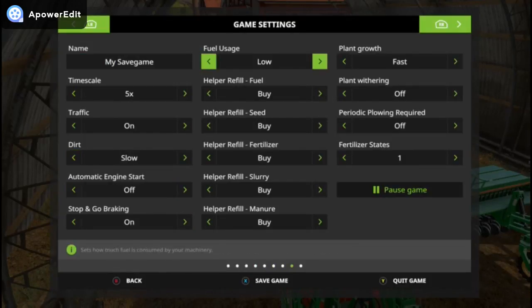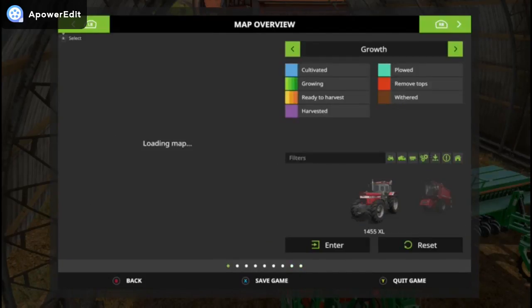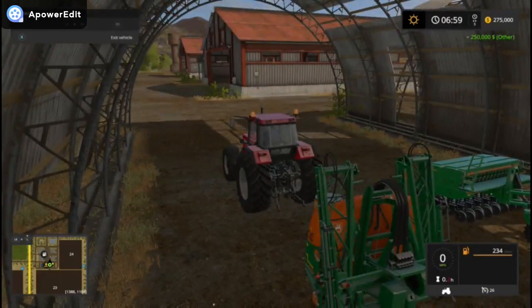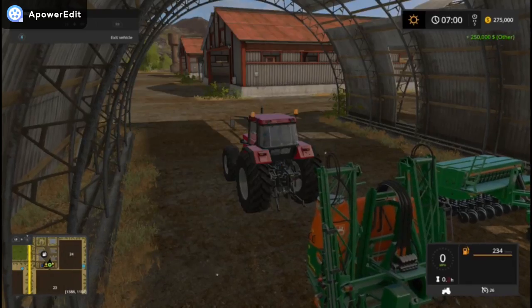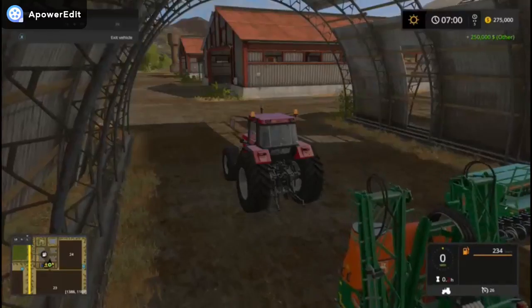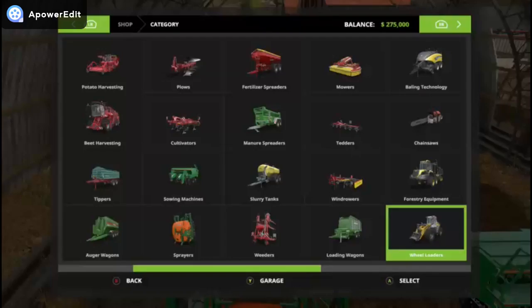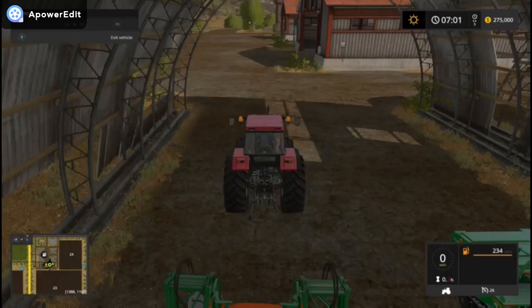What I'm going to do real quick is make sure all my settings are perfect. I'm going to put traffic on dirt slow, automatic engine off, let's put it to default. I think all this should be good. I kind of can't hear the game right now because of my headphones. I don't know how to play this game properly right now, let me just try figuring out the buttons quickly.